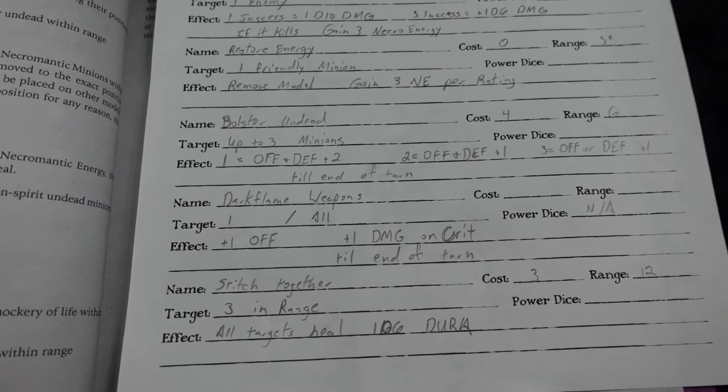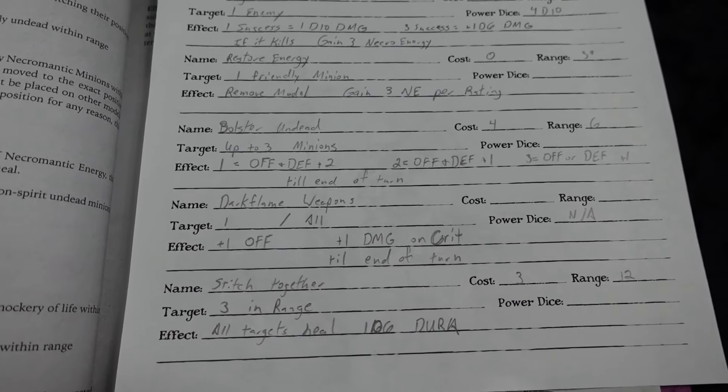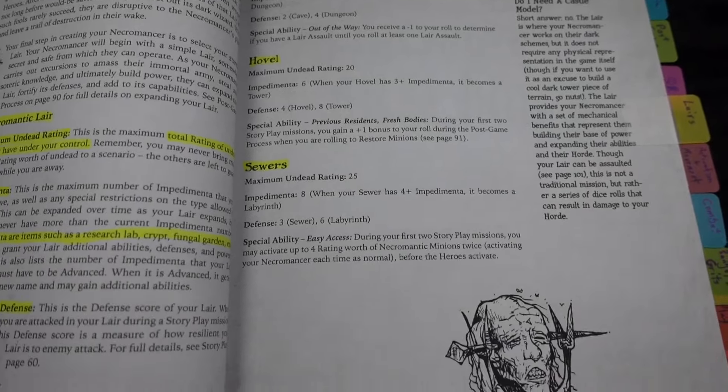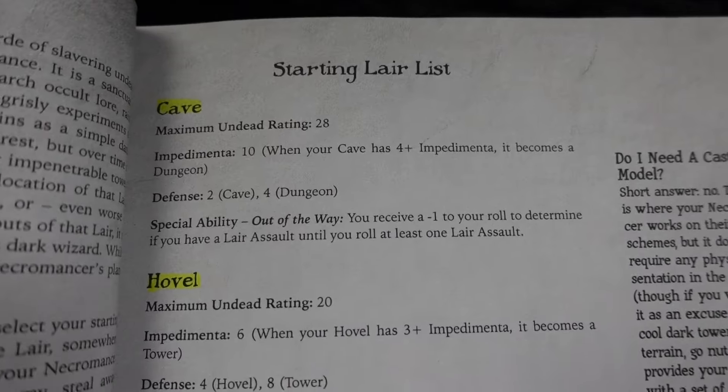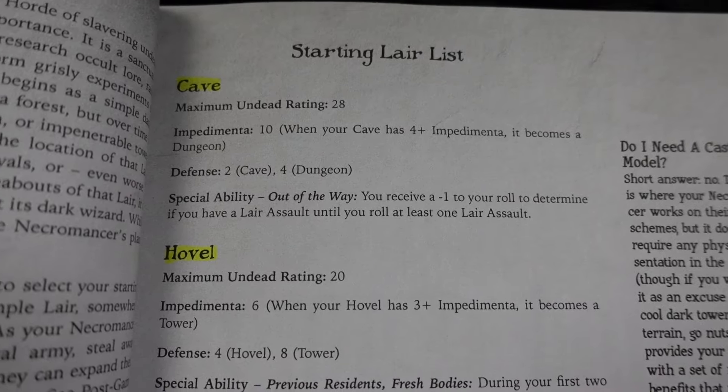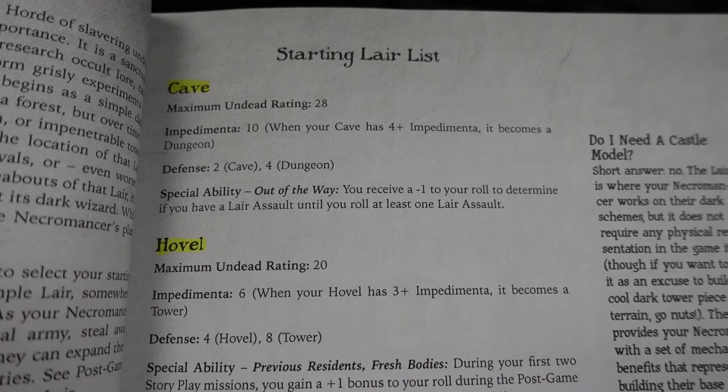I also took stitch together, which allows me to heal some durability on my minions to keep them trucking along. Next we're going to choose our lair — I'm going with the cave because it has the highest undead rating, and as a horde master I need room for my dudes.